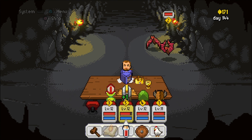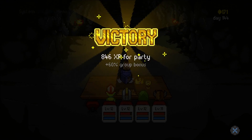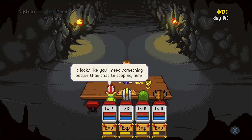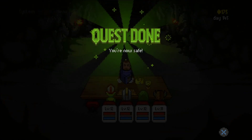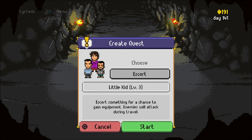So each zone apparently has its own little quest list — that's cool. Alright, don't worry — we gotta save. So now we can do the little kid quest.